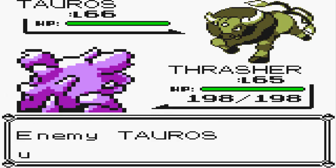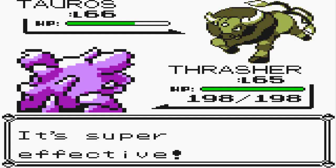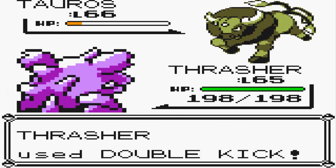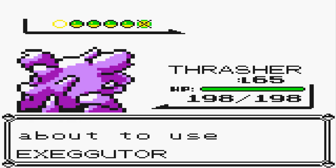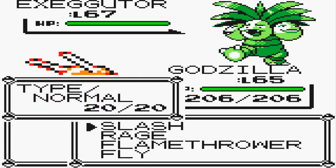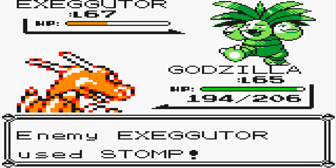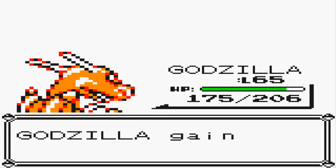Coming out first is Tauros at level 66 - his team is stacked and strong. We're throwing off Double Kick. You don't normally see a Pokémon trainer with Tauros. Professor Oak comes out with an Exeggutor next, so let's switch out to Godzilla. Look at this - Exeggutor at level 67. He throws out Pokémon based on their levels - the higher they are the later they appear. Godzilla uses Flamethrower and finishes off Exeggutor.